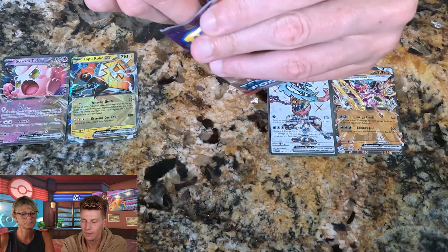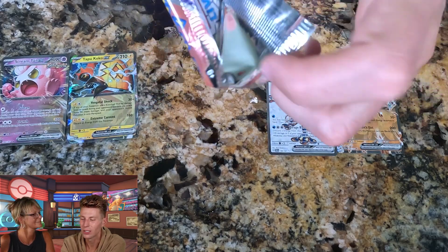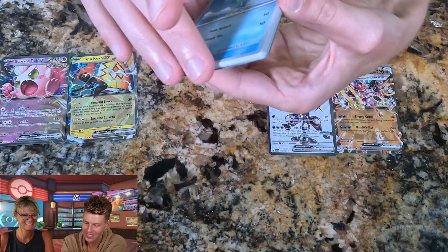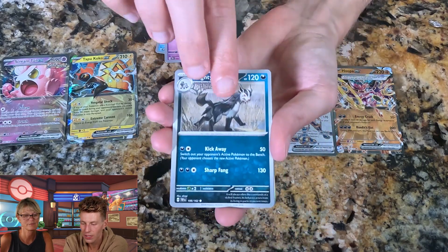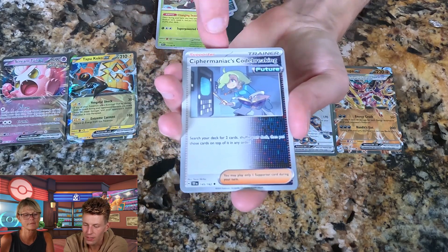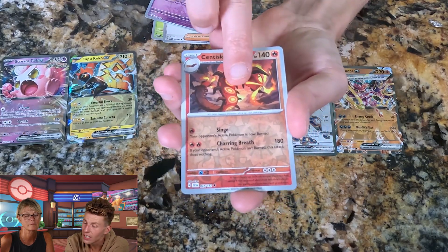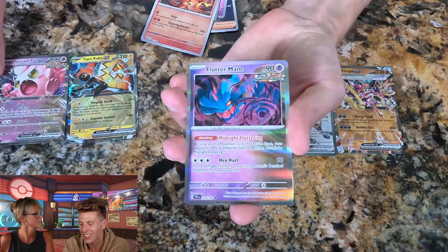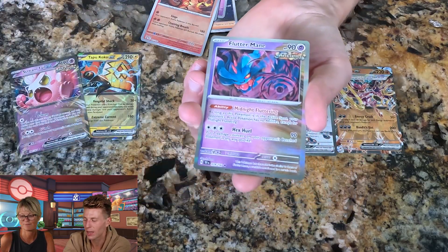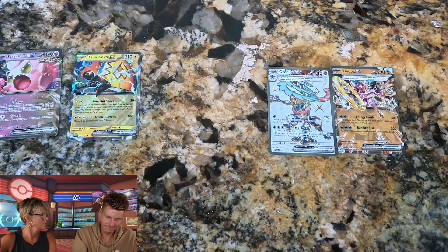Back to Temporal Forces for me — the penultimate pack, second to last. I got: Finizen, Bronzor, Mightyena, Drowzee, Sawsbuck, Girafferig, Centiskorch, and — look at that — the same Centiskorch Mom just got. This is exactly like what happened with Nana: one of us gets it and the other one cancels them out. So really nothing worth anything this time.